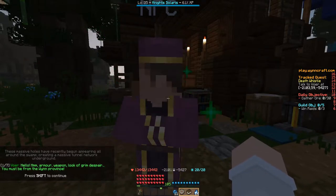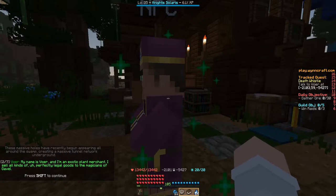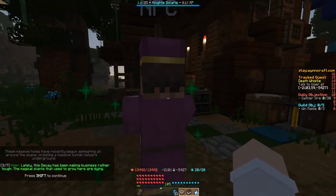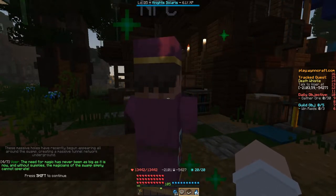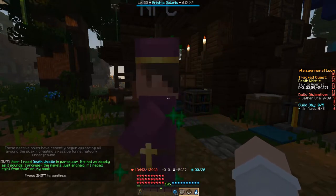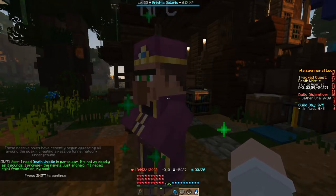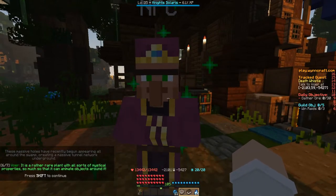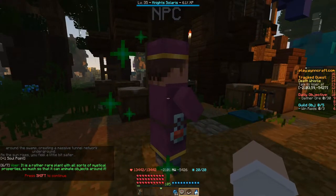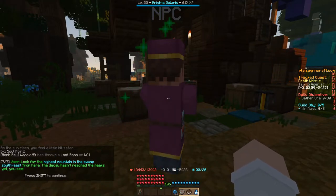Vohr says: 'Hmm, hello — armor, weapon, look of grim despair. You must be from the Wind Province. My name is Vohr, and I'm an exotic plant merchant. I sell all kinds of perfectly legal goods to the magicians of Gavel. Lately, this decay has been making business rather tough. The magical plants that used to grow here are dying. The need for magic has never been as big as it is now, and without supplies, the magicians of the swamp simply cannot operate. I need Death Whistle in particular — it's not as deadly as it sounds, I promise. The name is just archaic. It is a rather rare plant with all sorts of mystical properties, so much so that it can animate objects around it. Look for the highest mountain in the swamp southeast from here — the decay hasn't reached the peak yet.'